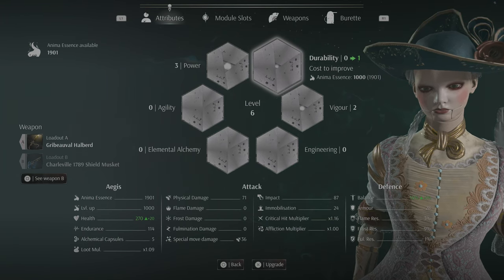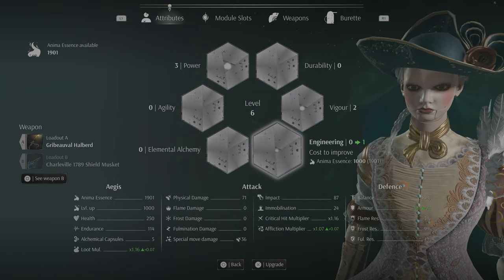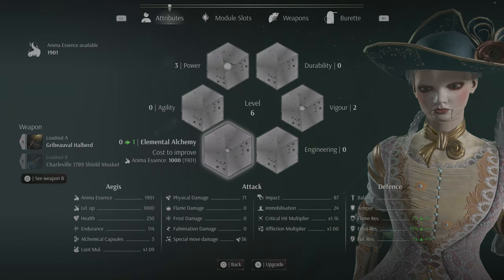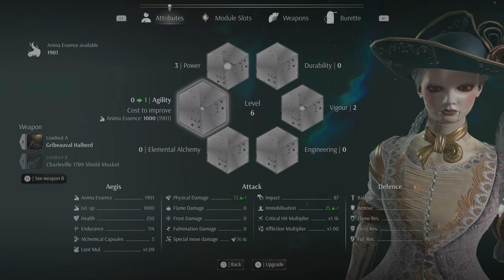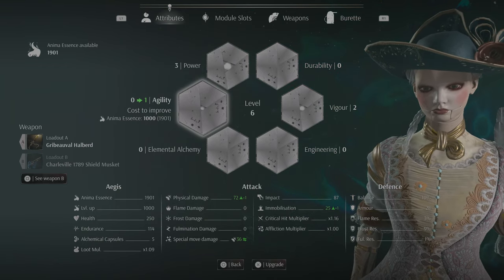The higher your balance, you're going to stay up and not get knocked down. Vigor affects your critical multiplier and endurance. Engineering affects your affliction multiplier — how long enemies stay afflicted with elemental status — as well as armor and your loot multiplier. Elemental alchemy improves your resistance to those elemental states. Agility, which is what I went with in the let's play series, increases physical damage as well as special move damage and immobilization — that little diamond meter in the center of an enemy. When you lock onto them and it fills up, they slump over and you can get a critical attack.